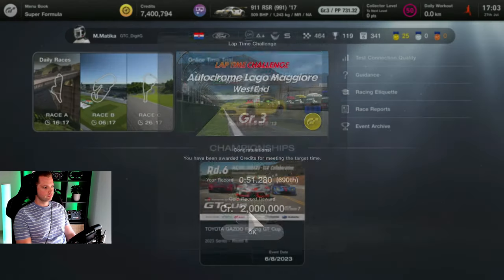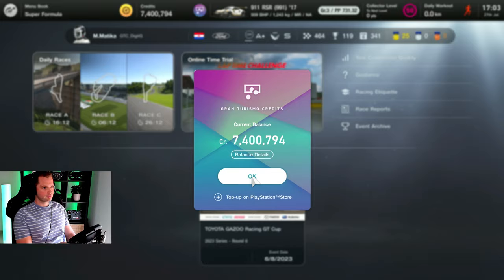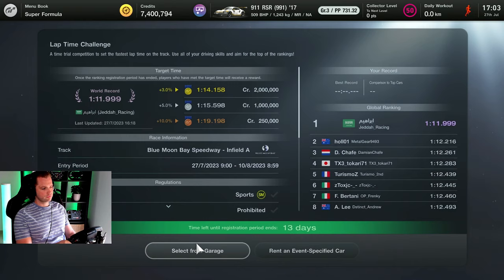Welcome to another lap time challenge. As we are claiming our last TT rewards, we got a new one: Blue Moon Bay Speedway Infield A with the Dodge Viper from 2013.